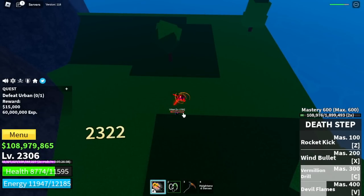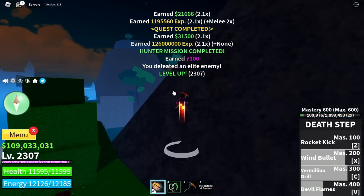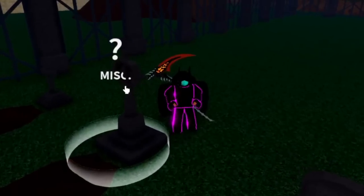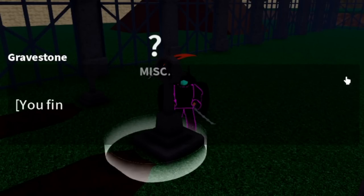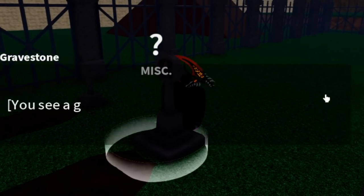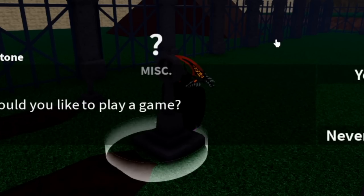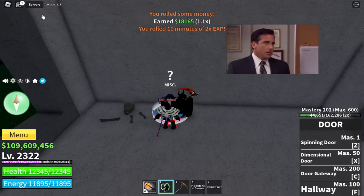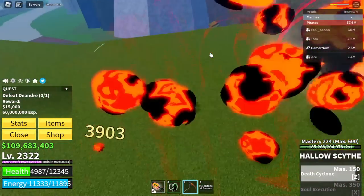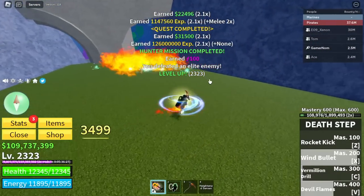There are two other ways to get it. One is you can head to the Haunted Castle and pray on the Gravestones — there's a chance you can get one here. Also, for those who know, you can get it from the Death King. One more thing: if you stay in a server for four hours, you can get it in one of the chests randomly.